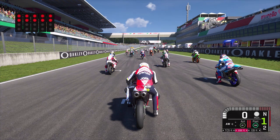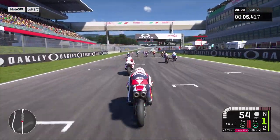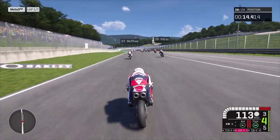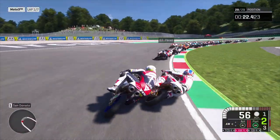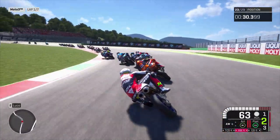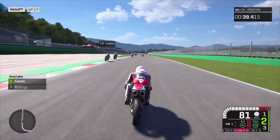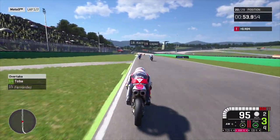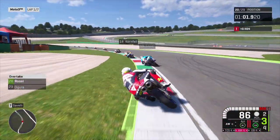We've seen the MotoGP bikes and the Moto2 bikes — now it's time for the Moto3 bikes with Tony Arbolino at the Mugello circuit. Starting from the back of the grid again, we're going to see how aggressive the AI is when you need to push through the pack. Zagora dives up on the inside — you didn't really see that in previous instalments. Then John McPhee has to take evasive action to avoid clattering into the back of me. Casanova and Cervelli coming up — probably my two favourite combination of corners, so beautiful with the Moto3 bikes.